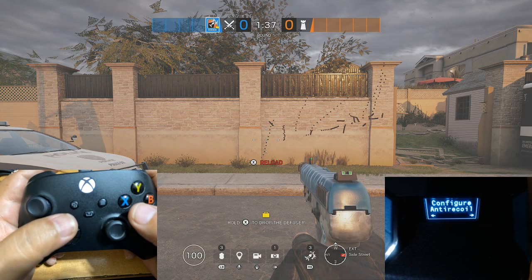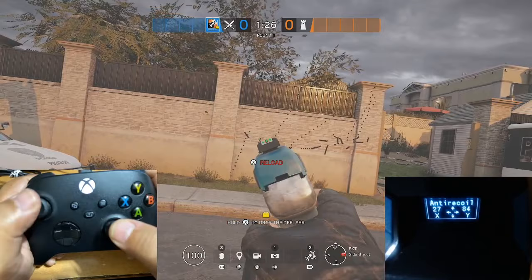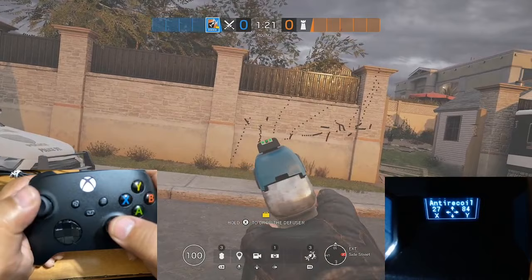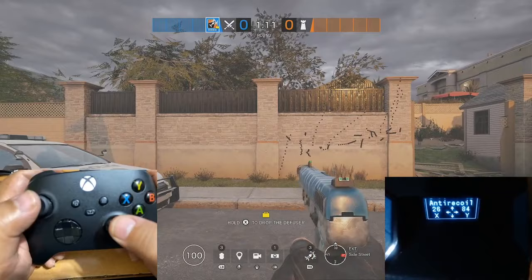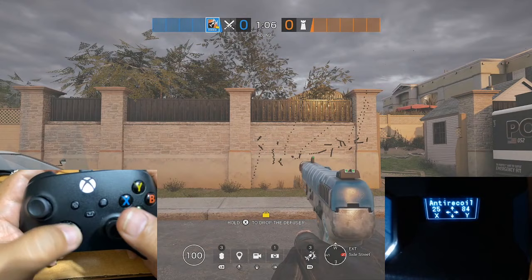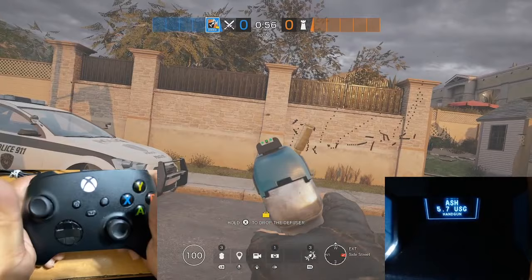Let's fix it up. Go into the recoil again — LT and view, select the anti-recoil menu. You can see I basically just need to go up a little bit, so let's do two up and see how it works. Looks like it's almost there — let's try one more. Looks pretty good. I think 2583 is a good setting for my gun.